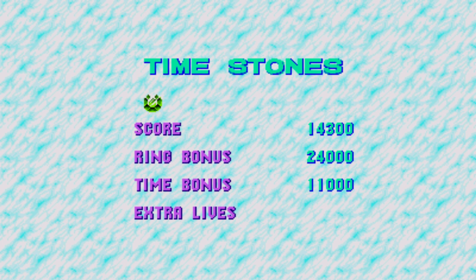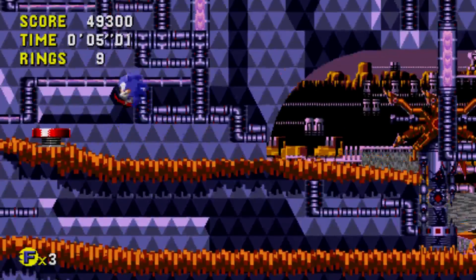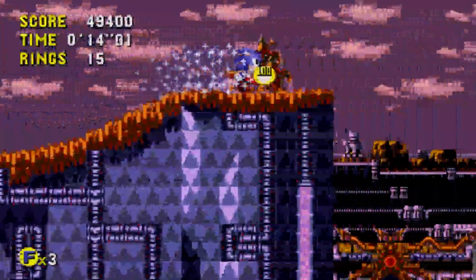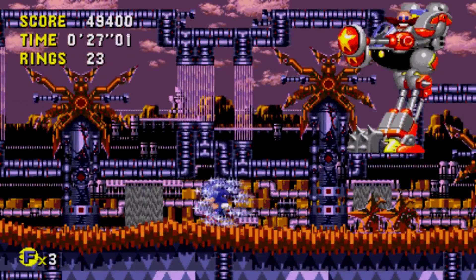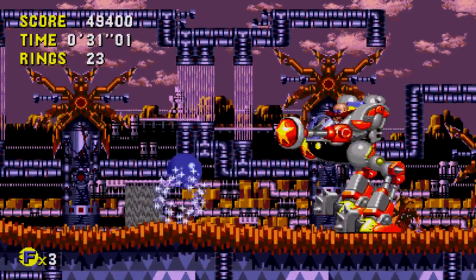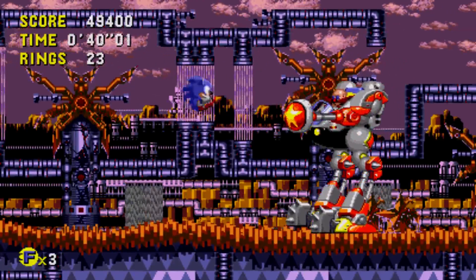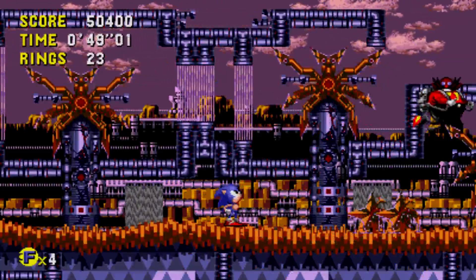Now we are going to the boss level, and after I defeat the boss I'll end the episode, or maybe I'll play one more level. We have to get ourselves some rings. Jump — okay, invincibility will come in handy. We have ourselves some enemies to defeat. Okay, so we have the boss. The music is so creepy. All you need to do is wait for him to stop moving right there, get his little bumper boots off, and he's defeated.